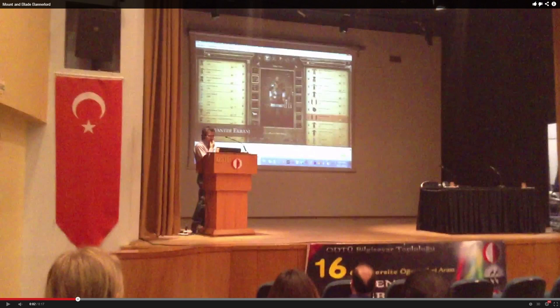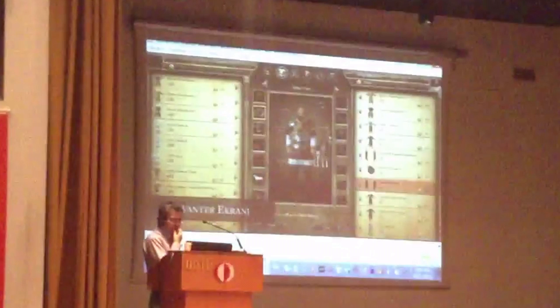So the first screen appears to be very straightforward. This is going from about one second in the video to around the nine-second mark when the screen changes. From one to nine — about half of the video — you can see that Armagan is showing off what I think is the inventory screen. On the left you can see the items that the character is allowed to pick from, on the right the items that are equipped, and you can also see a lot of what looks to be equipment and armor slots.